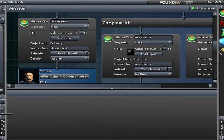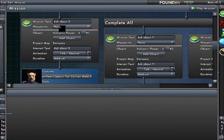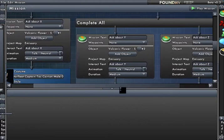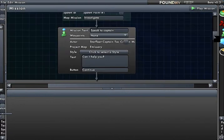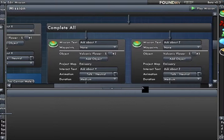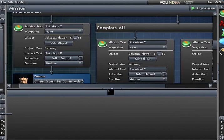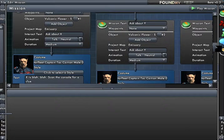I picked different volcanic flowers as the objects for each of those. The interact text matched the mission text — so ask about X, Y, or Z. And then I added a talk neutral animation. That means once you talk to the captain initially and he says can I help you, from that point on you have three new mission objectives to scan the volcanic flowers. If you hide the nature of the objectives and say ask about X or ask about Y, you can make it seem like you're not interacting with objects — you're interacting with the captain.